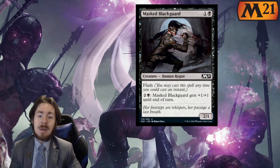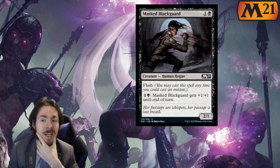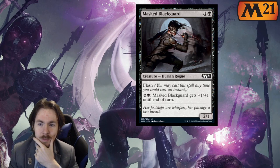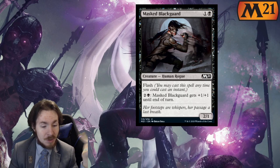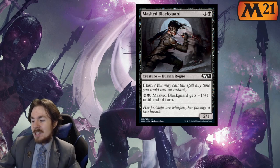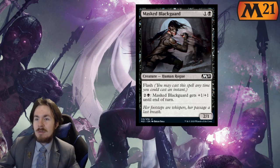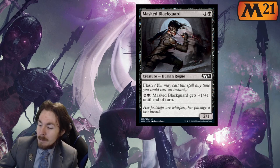Masked Blackguard: 2-mana 2-1 with flash. You can pay 3 to give it plus 1 plus 1 until end of turn — not the best fire-breathing but I guess it's black. You're probably just going to play it and if you happen to have 5 mana, you'll pump it and maybe trade up into a 3-toughness creature instead of 2-toughness. Not a fan. The fact that it's a rogue — maybe it matters because you can play it alongside Robber of the Rich and get the trigger again. But no. Zero out of 5 both ways. One out of 5 Limited since it is a mana sink. Standard, zero out of 5.